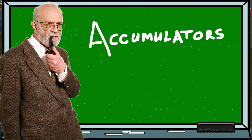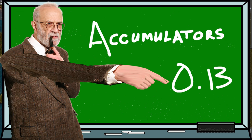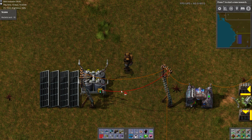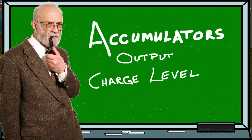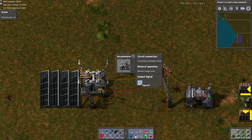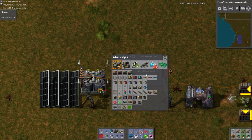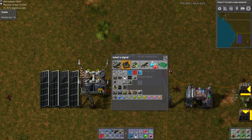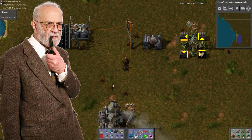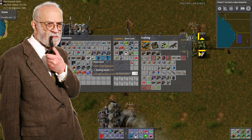But before we start, let's take a quick look at the latest change to accumulators. With the release of version 0.13, accumulators gained the ability to output into the circuit network their charge level as a percentage. Accumulators now have a GUI that can be opened with a left-click. You can easily select any item in the game as a signal by left-clicking in the signal window and then left-clicking on the game item you'd like to use. In this example, we're going to go ahead and stick with the A signal.